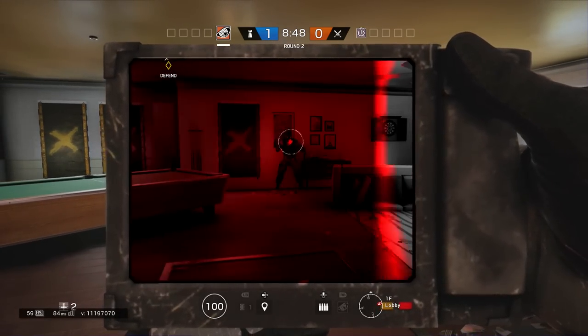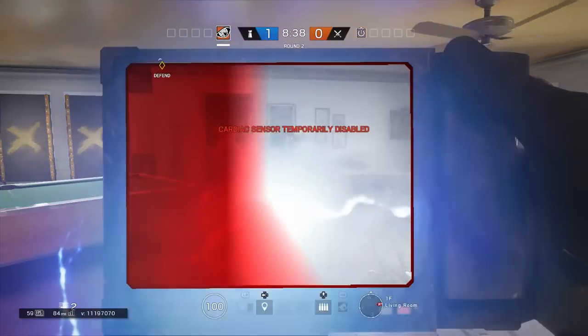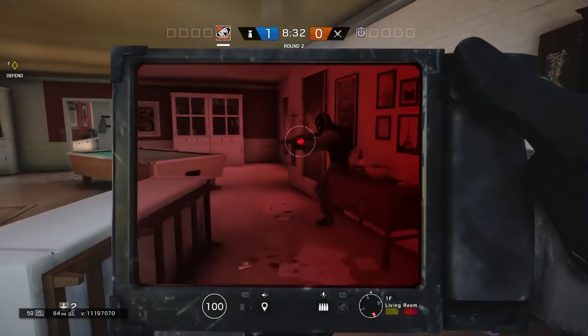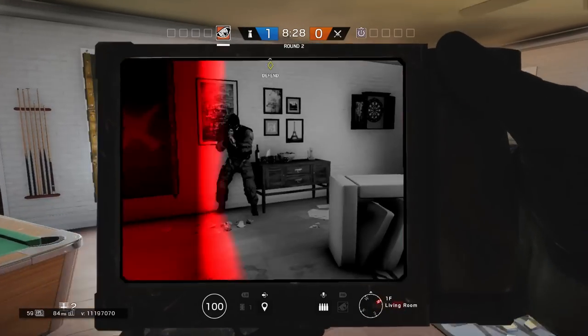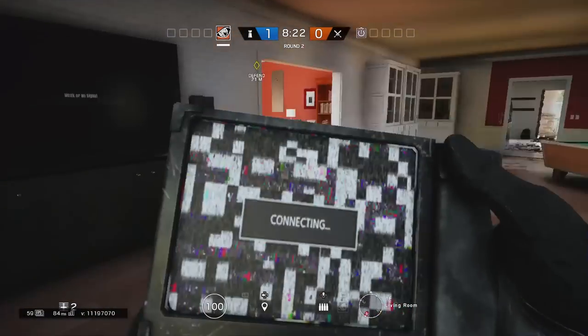Thatcher can actually disable the heartbeat sensor for a short amount of time. His EMP can switch off the sensor and make it inoperable for a considerable amount of time, which is a very good counter if you're up against a very good Pulse who is destroying your team. Bring along a Thatcher, and if you know where Pulse is you can disable his advantage for a little bit of time.